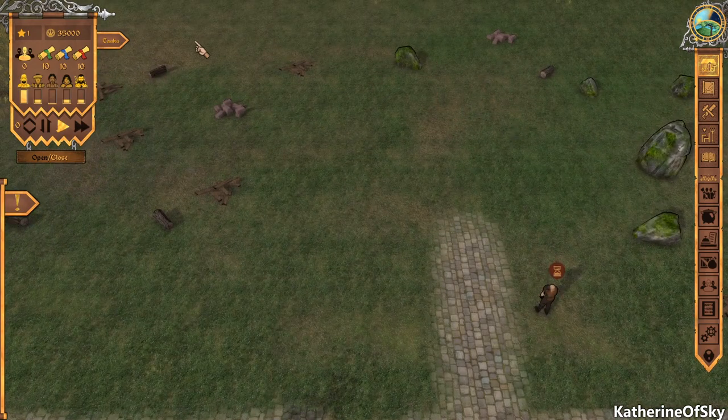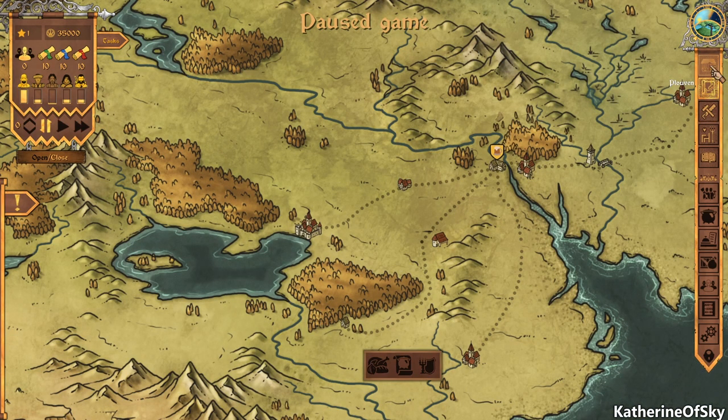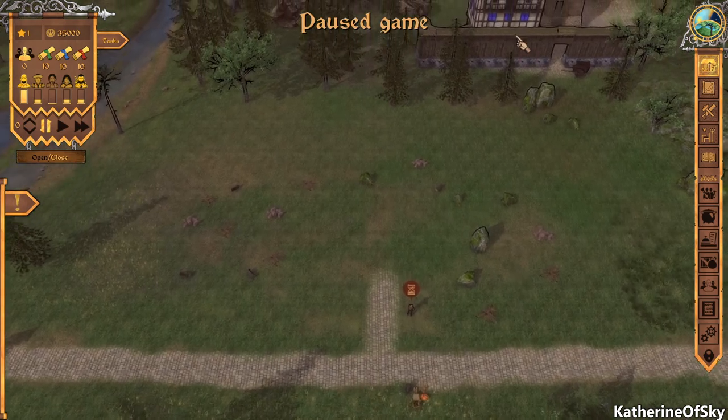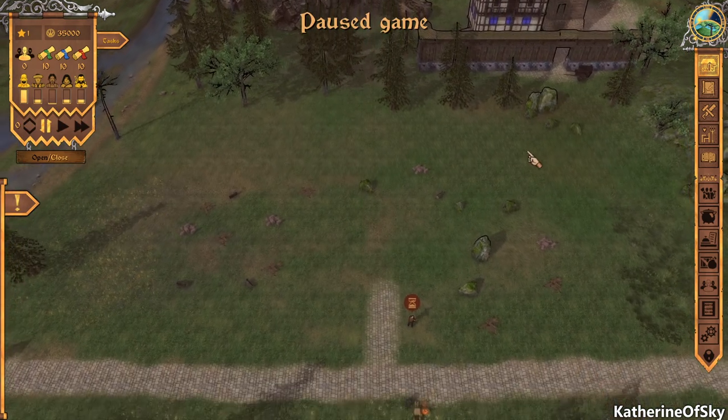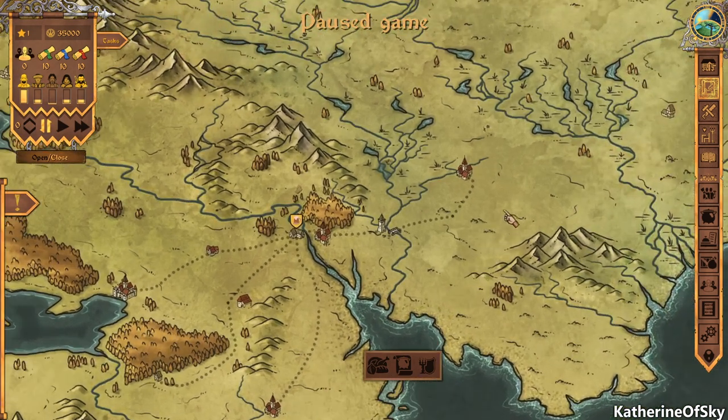This is an interesting game where you hire workers, build an inn, and — wow, there are a lot of rocks out here. We're going to start by building an inn, so let's pause the game. This is where we're going to do our business. And this is the map where we go to buy stuff.